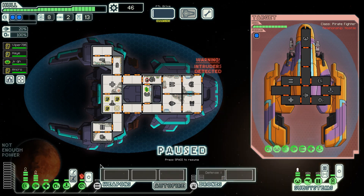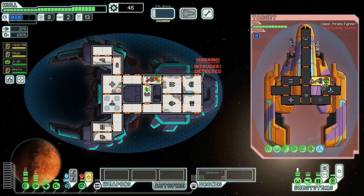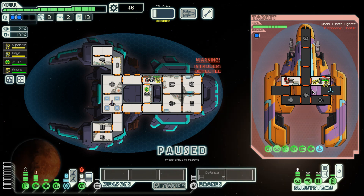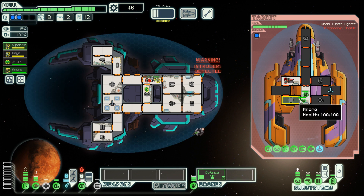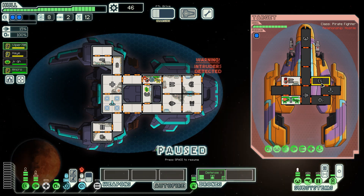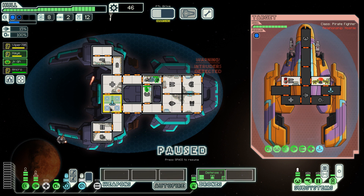Let's get the defense drone out. You go up and take care of him, you stay here and go down here. We'll mind control the first guy to walk through the door — actually the second guy to walk through the door. We need the defense drone up. We're going to chase him in here to kill him. There we go, back to the shields. We killed him so now you can come down too.